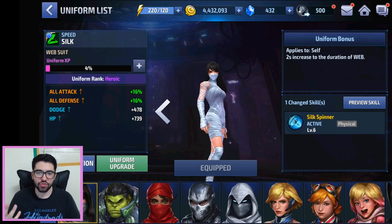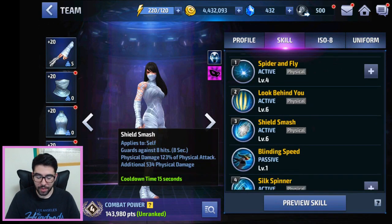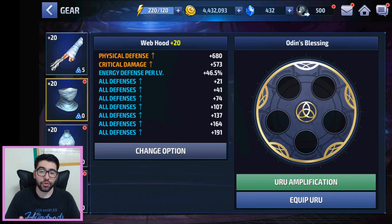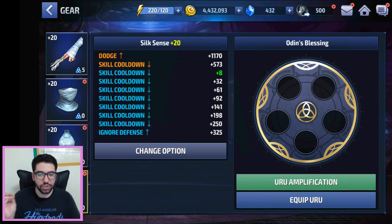You definitely want to pick up her web suit uniform. There is synergy with other uniforms required for high extreme alliance battle scores, and most importantly it increases web duration by two seconds, almost doubling the three-second duration to five seconds. Using those skills with a little pause between them gives you 10 seconds of crowd-controlled, webbed enemies. It also changes the fourth skill to a faster animation that deals a lot more damage. For gear, she has physical attack and crit rate, physical defense and crit damage, HP, and movement speed — plus dodge and cooldown.